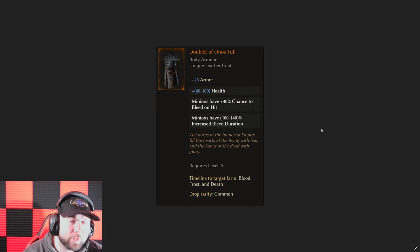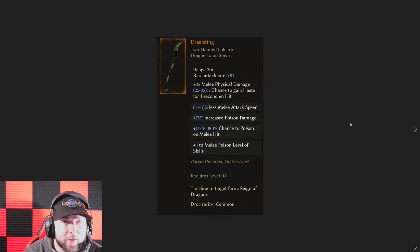Next we got the Doublet of Annos. This is interesting because I've tried running bleeding minions before — especially wraiths, and a lot of people have tried having hundreds of wraiths with a bleed build. This one also works for bleed wolves or skeletons and skeleton mages. The bad thing before was there was no room for those class-specific affixes you wanted, but now you can get those in there. This is going to be a really good minion chest going forward — adding bleed chance and that bleed duration is absolutely crazy for six bleeding wolves or ten bleeding squirrels.